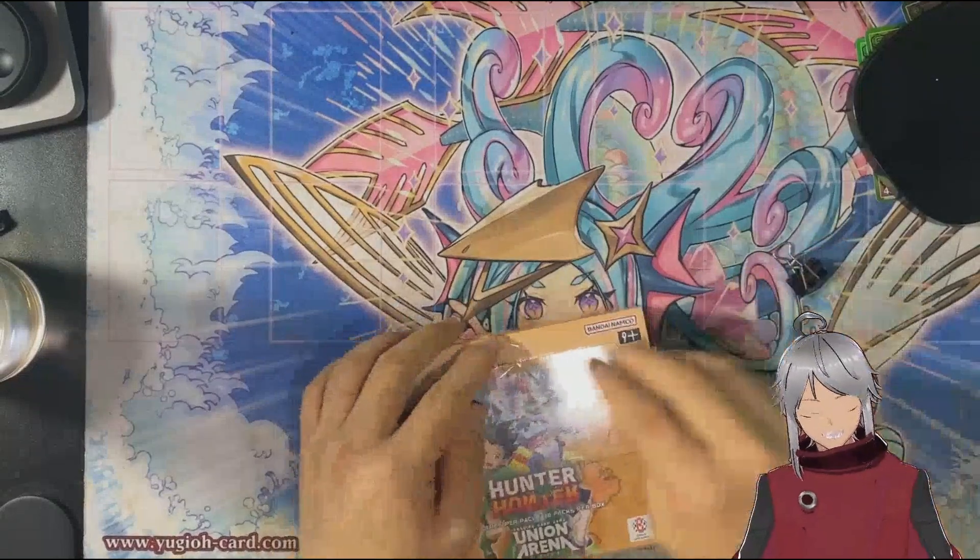Cellophane shrink wrap — the pain of my existence. This set has a couple of colors. Hunter x Hunter is a mix of green, purple, and blue, while Bleach is different. We do get a box stopper in this — so the box stopper is going to be a common card that's foil. We got a purple one — it's Goreinu, and this is a raid target.